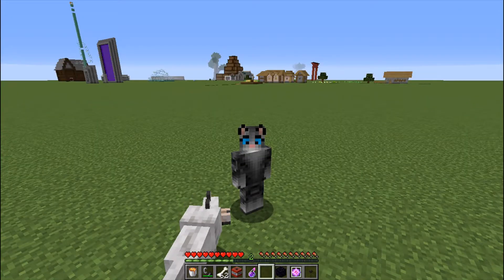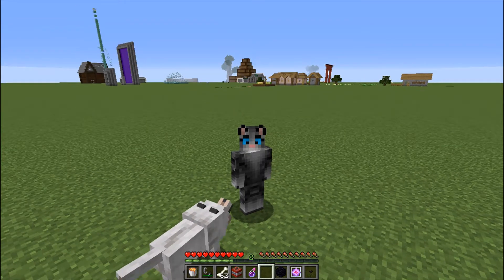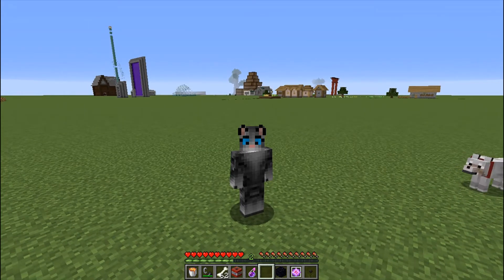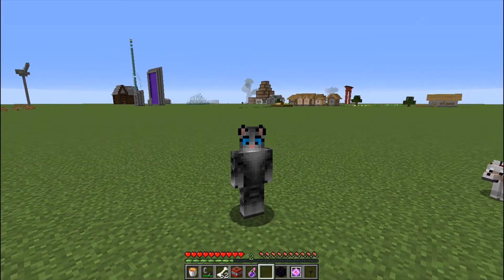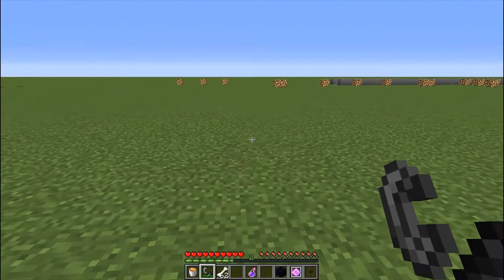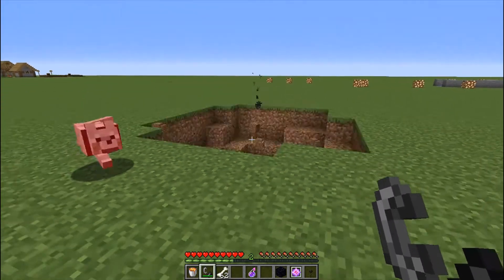The next methods I'm going to tell you about are slightly more expensive to use, but they can still cause damage — in fact, even more so than the Wolf Pet could, and it's much easier to use. For example, TNT. Just place some TNT down, light it up, and boom!